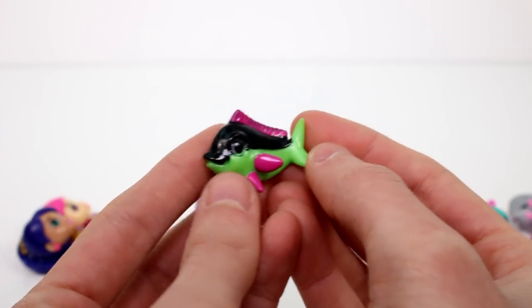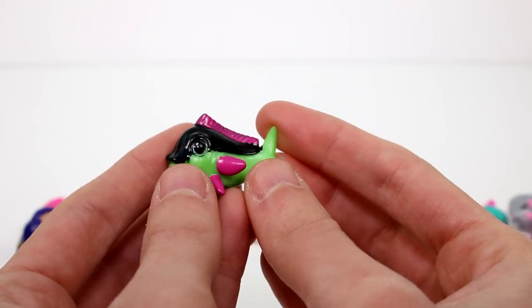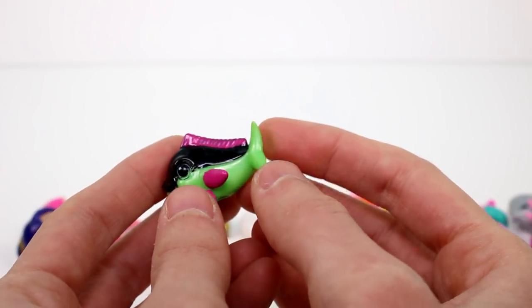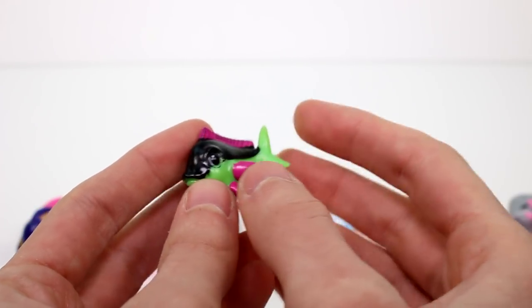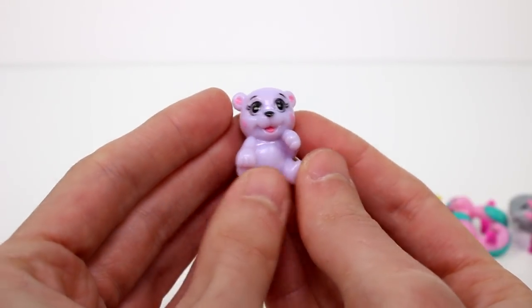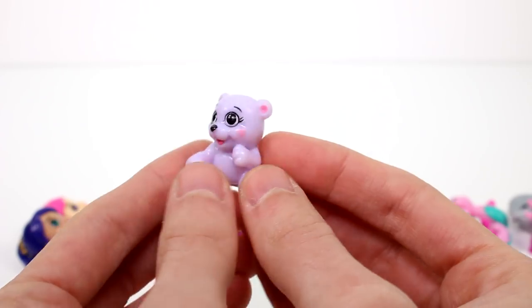So then we have this fishy next — this one is from Sunlantis. This one is Mr. Mahi — I'm not sure how to say that. This one is an Uncommon. And then the last visible one for this pack — we have a cute little bear. This is from Icicle Island, and this is Snowflake. She is a Common.